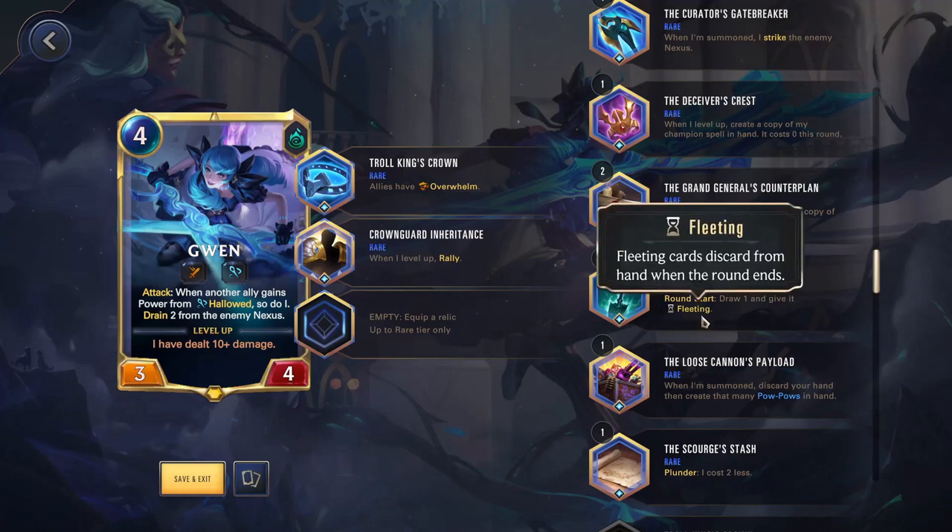Gravedigger Spade — round start, draw one and give it Fleeting. I've never found a particular use for this. It could potentially be good for Jinx, but normally there's always something better to play. It's not necessarily bad, but there's normally a better relic to put on your champion. Whenever I see this, I always want to make it work, but I always find something better to use.